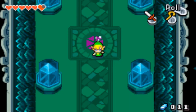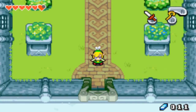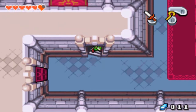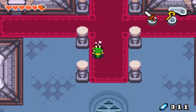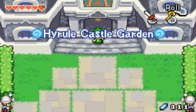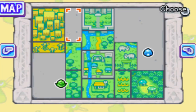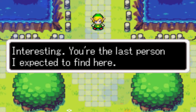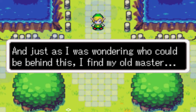Now that we've infused our blade with the power of the elements, we can go to the third dungeon, which should be pretty easy. Was this the right way? Probably could have gone this way to begin with but I didn't — I didn't actually know about this. Finding the next area. I think that was where I was supposed to go. You're the last person I expected to find here. And just as I was wondering who could be behind this, I find my old master.